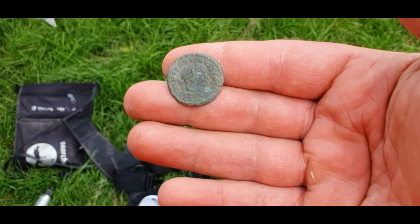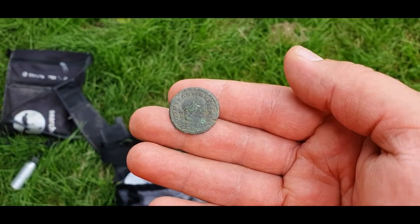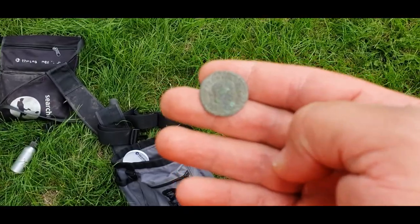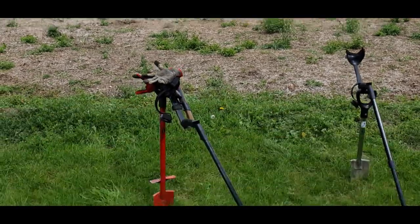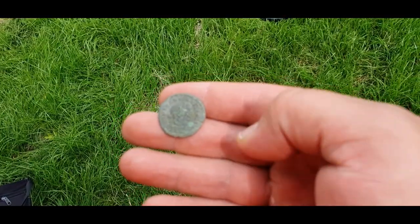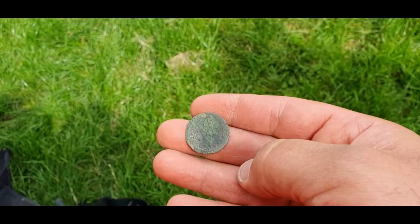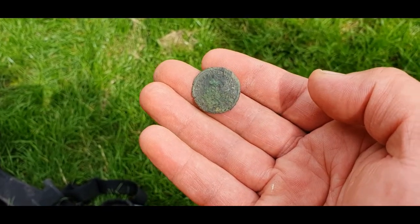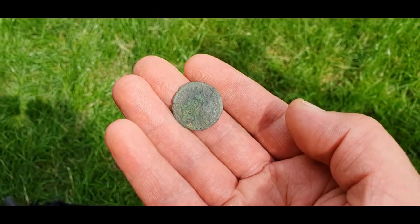Lee has had another little find — a nice little Roman coin. I think it's Emperor Constantine. It's lovely, and it was right near the car. We just stopped for some lunch and he found it just maybe 20 metres away. Nice bit of detail on that side, a bit of corrosion on the other side, but it's nice. Well done Lee, he's having a great day!